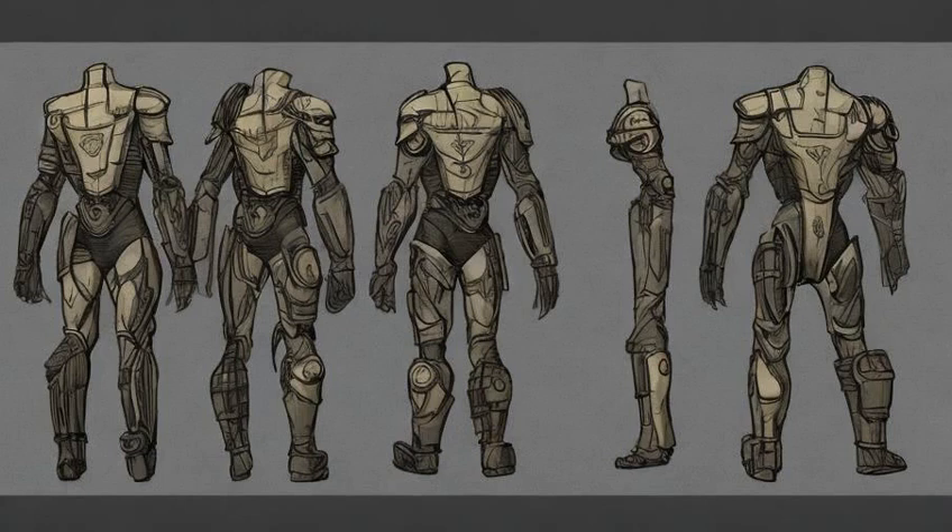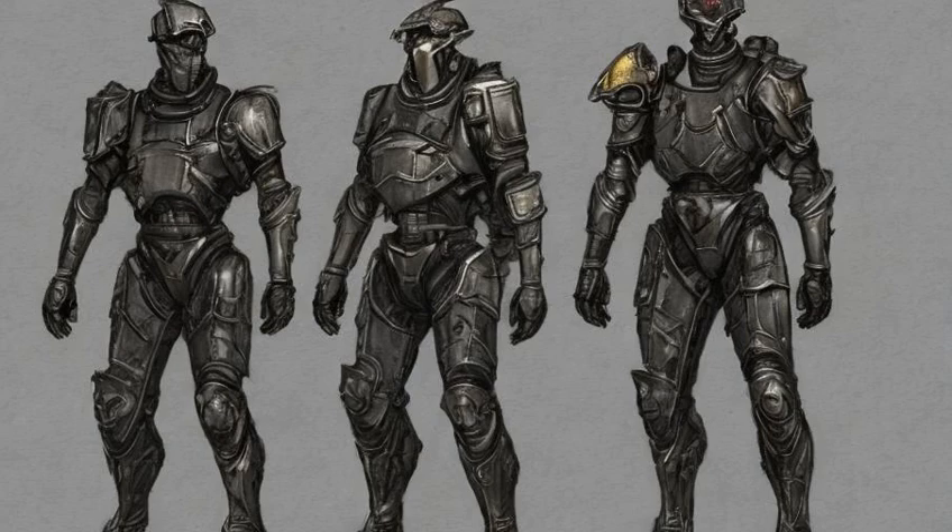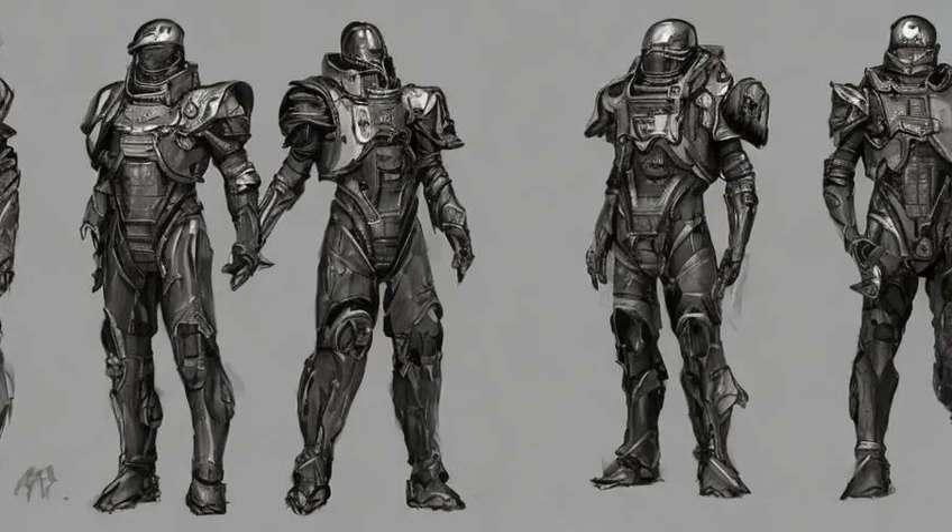Brotherhood Rakan Armor body pieces can be obtained with Legendary Effects. Armor can drop with Legendary Effects only after learning its plans. Legendary Brotherhood Rakan Armor starts to drop at level 40.